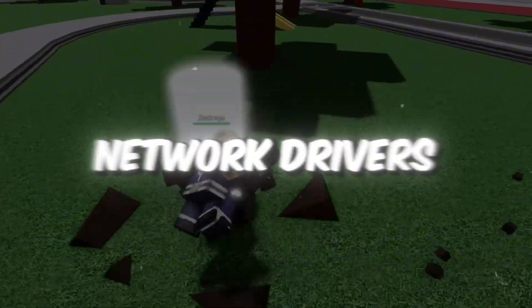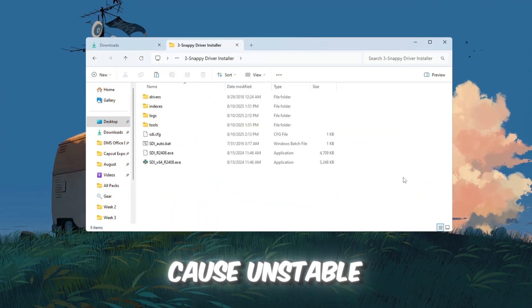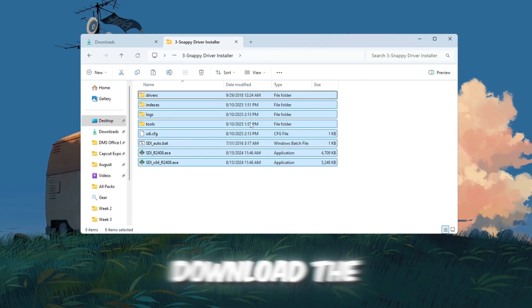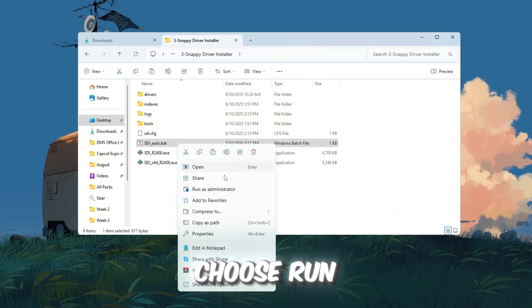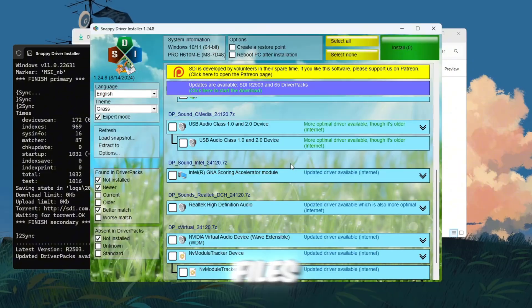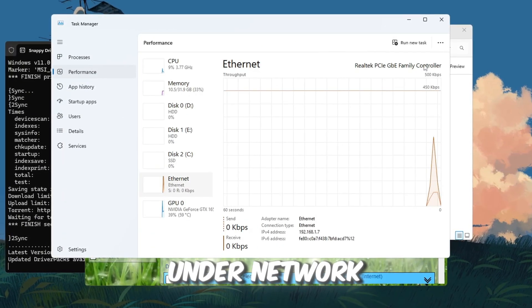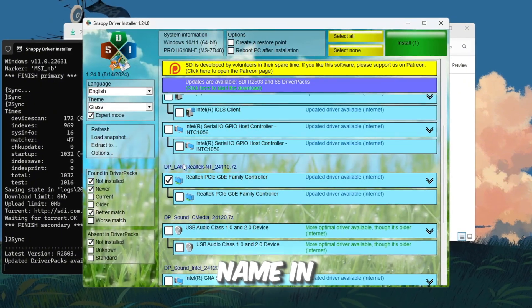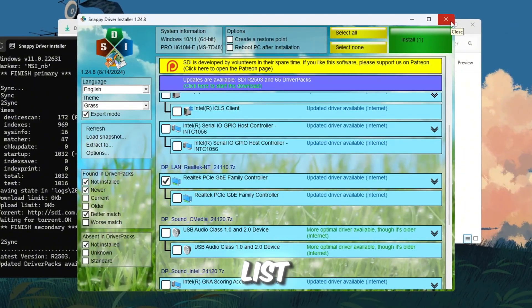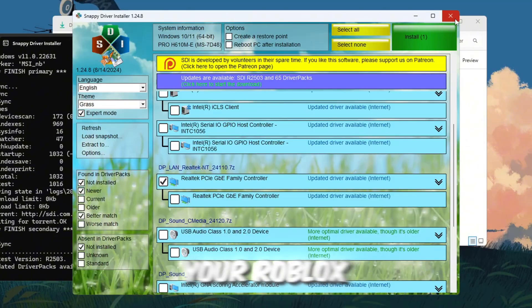Step 4: Update your network drivers using Snappy Driver Installer. Outdated network drivers can cause unstable ping, lag spikes, and even packet loss in Roblox. Download the tool from a trusted link, then right-click SDI Autobot and choose Run as Administrator. Click Download Indexes Only — this downloads a list of available drivers without filling your PC with unnecessary files. Open Task Manager, go to the Performance tab, and note your network adapter's name under Network. Back in Snappy Driver Installer, find that adapter in the list, check the box, and click Install. Once done, restart the program to confirm the driver is fully updated. Keeping drivers current makes your connection more stable and keeps Roblox ping as low as possible.